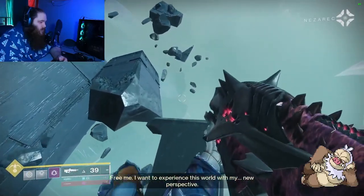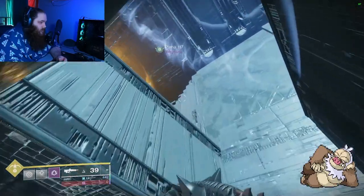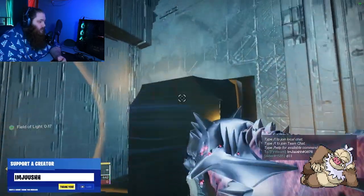The last set of nodes you're going to have to shoot are right before Nezarak — right before the final boss. You're going to jump down here and then jump up here, shoot the correct corresponding nodes for your raid, and then it's going to say 'a great harvest awaits' on the bottom left side of your screen — that's how you know you've done everything correctly.